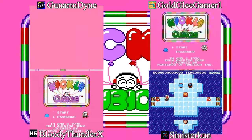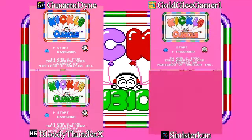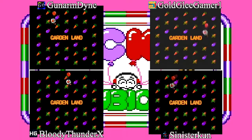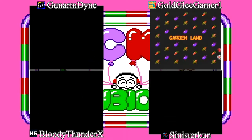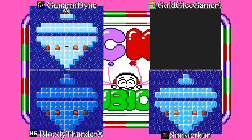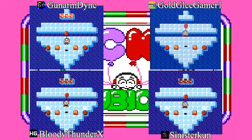Alright, start on go. 3, 2, 1, go. Here we go! Into Garden Land! It's time to be a farmer. Oh boy! The vegetables from Ice Climbers are making the camera noise.